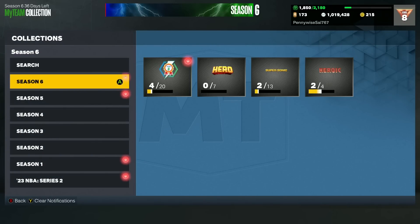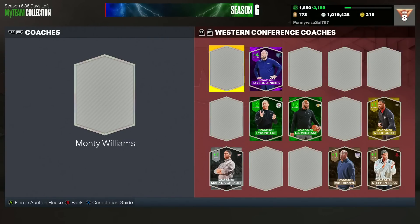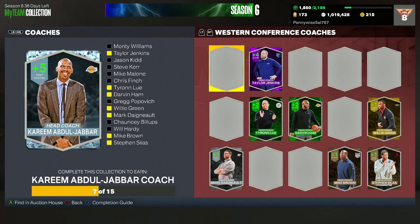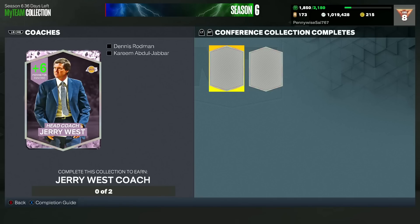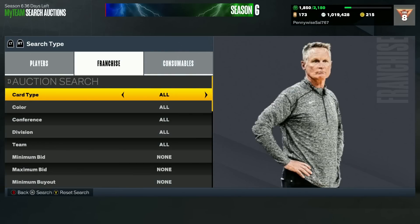The second best coach I think is going to be either Sue Bird or Jerry West because they give the exact same boost. To get Jerry West, you have to collect all of the Eastern coaches to get the Diamond Dennis Rodman, and then collect all of the Western coaches — like Monty Williams, Taylor Jenkins — to get the Kareem Abdul-Jabbar coach. Once you get both of those, you get this Pink Diamond Jerry West who is going to be a plus 6 perimeter centric.